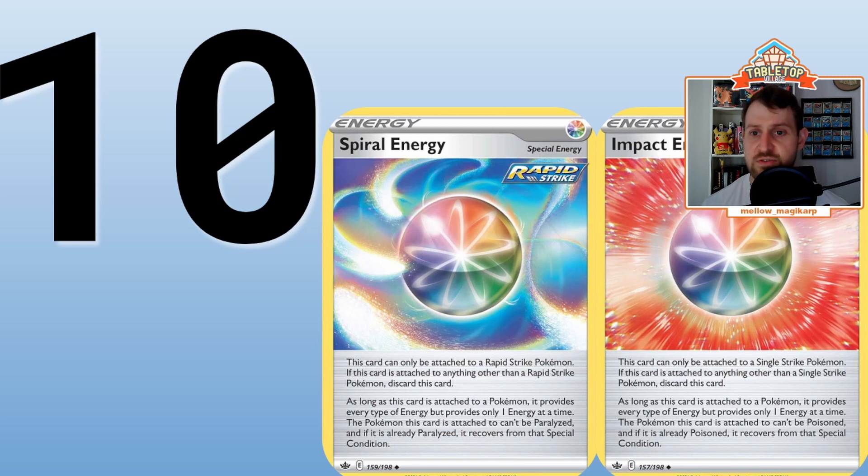Single Strike Pokemon cannot be accelerated by Houndoom — they ruled that — but any Single Strike Pokemon that comes out in the future can use Impact Energy for type coverage. They also have secondary effects: Spiral Energy prevents paralysis and Impact Energy prevents poison. Spiral Energy will matter a bit since paralysis is in the format via Raichu and Alolan Raichu, and Pikarom plays Crushing Hammers. Impact Energy's poison prevention isn't super relevant right now, but it's just a good thing to have.